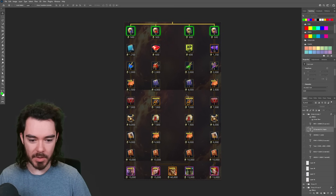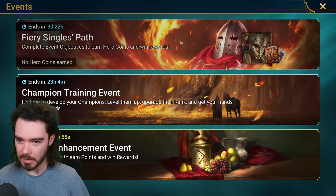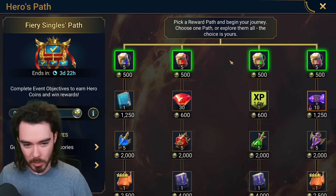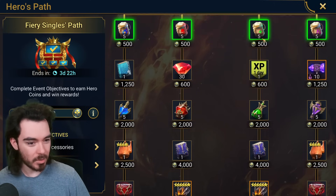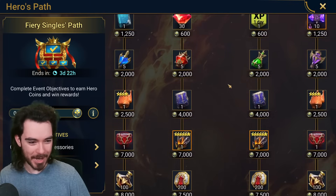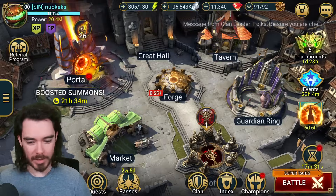We also have this event right here — the event for Kyra the Watcher, which is effectively a guaranteed legendary event. The Fiery Singles Path is out as well, and I'm going to be breaking this down and showing you the best, most optimal way through these paths. There are lots of decision-making and interesting choices, so many branching paths, so many possibilities — yeah, right. We'll be breaking this down as well.